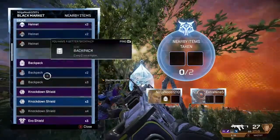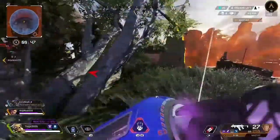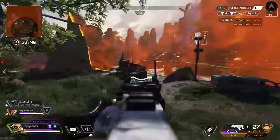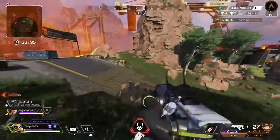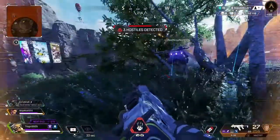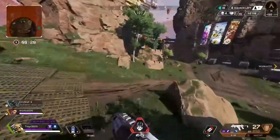My Loba teammate is helping me get loot but I'm getting shot at. I know that team has the high ground and I do not like that because there are multiple teams around us — it's just not good. We continue to hold this height, but I want to rotate to a different area because this area is too open. It's getting really aggressive so we decide to rotate.